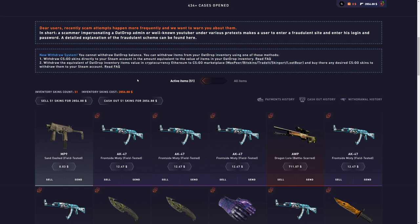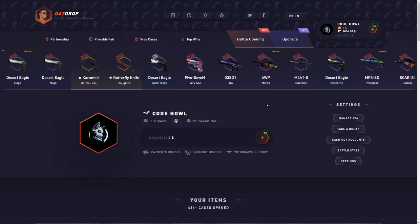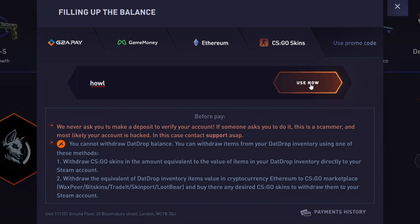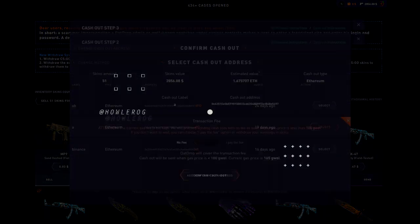On top of completing the challenge I got 300 profit, so this was definitely a successful run. If you want to play, get yourself a 5% deposit bonus and support me — click the plus tab, click 'use promo code,' and type in the code 'Howl.' Super simple. That's going to be it for today — if you enjoyed this video make sure you smash the like button, subscribe, and use code Howl. Peace!